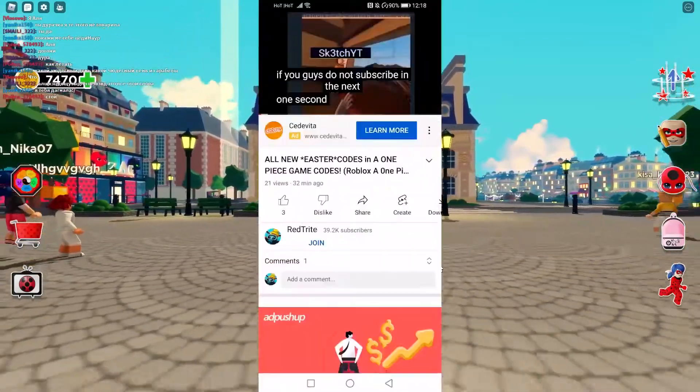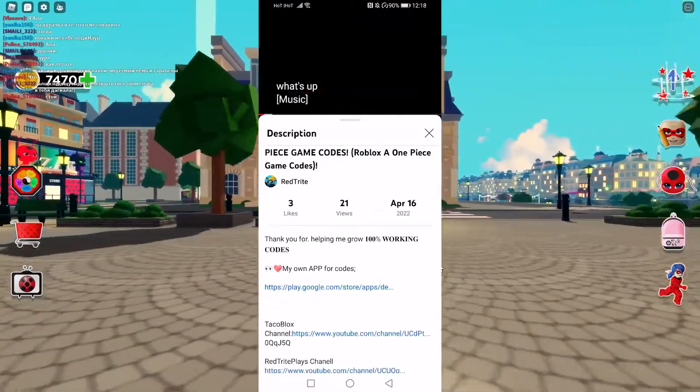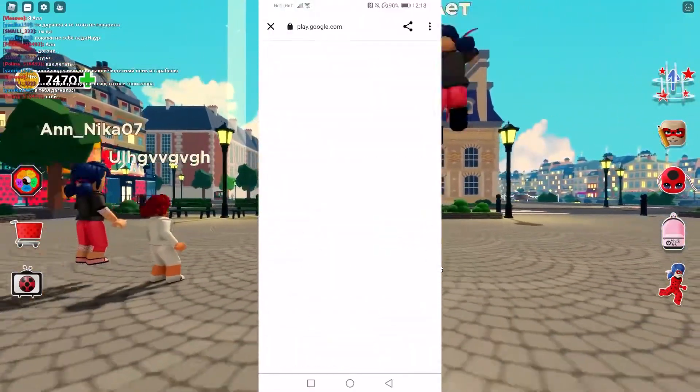Did you know that I created an app for codes that you can download from the Google Play Store? The link is down below in the description so that you can get codes faster than ever before.